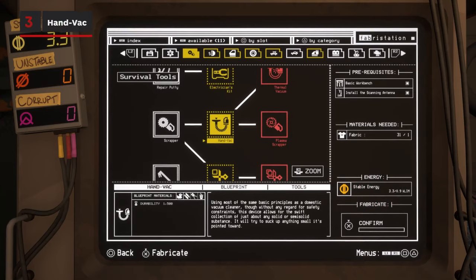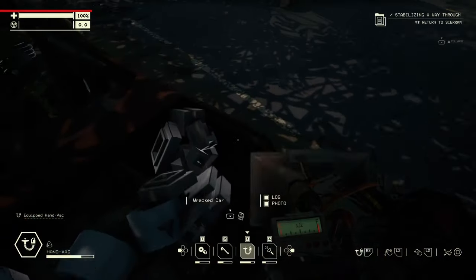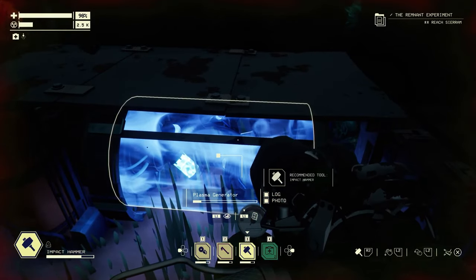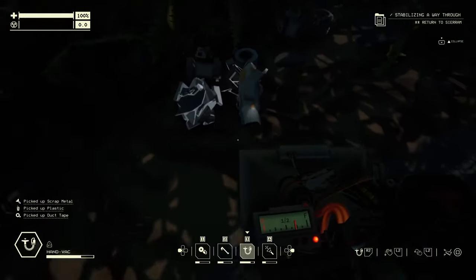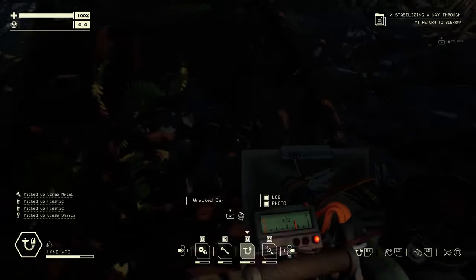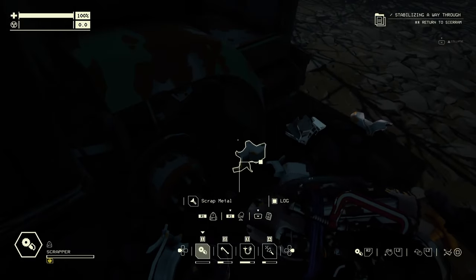Our next pick goes hand-in-hand with that: the Hand Vac, found under the Survival Tools tab. You can probably already guess what it does. Busting up wrecked cars and other objects grants resources, but they always scatter on the ground. This handy little tool can suck them right up, which means you get to skip pressing the button for every individual item. When a game has as much crafting as this, that's a major time saver.